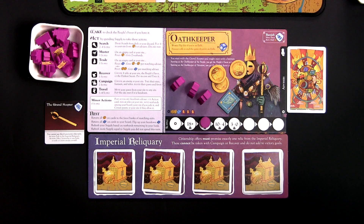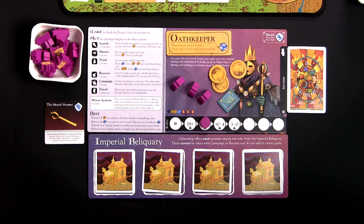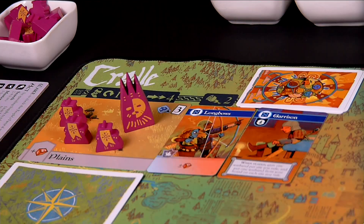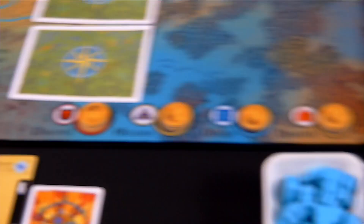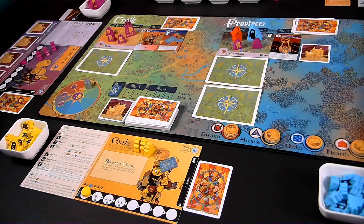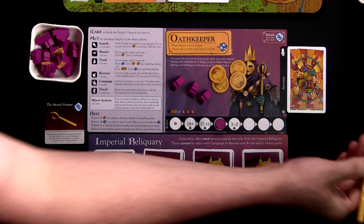The next action for the Chancellor is the trade action, trading at the Garrison card it just played. You spend one supply, moving the tracker one space to the right. The trade action lets you trade secrets for favor or favor for secrets. The Chancellor trades one secret — taking it from its player board and placing it on the Garrison card — and then gets one favor matching the same suit as the card from the bank. This is the order favor, so it takes one coin and places it on its player board. Later in the game, if the Chancellor had advisors matching the same suit, it would also get additional favor for each matching advisor.